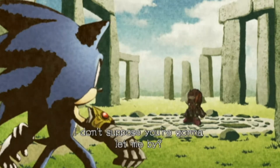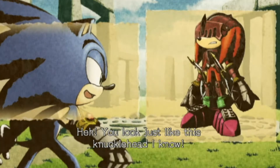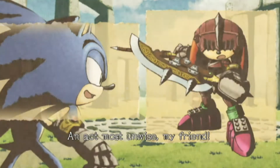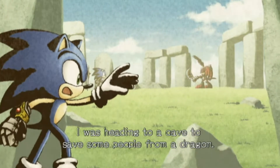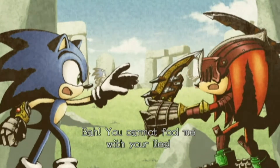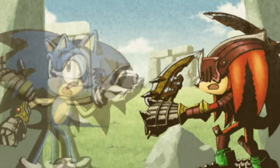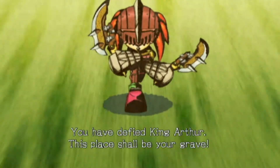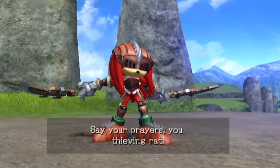'I don't suppose you're going to let me by?' 'Ha — you look just like this knucklehead I know!' Again, a callback to another Sonic game. 'Dare mock Sir Gawain, knight of the Round Table? An act most unwise.' 'Wait — I'm not trying to pick a fight with you. I was heading to a cave to save some people from a dragon.' 'You cannot fool me with your lies — no doubt you're after the dragon's treasure!' He sounds just like that knucklehead too — this scenario is exactly like with Knuckles from Sonic Adventure 1. Anyway, we need to focus on fighting Sir Gawain.